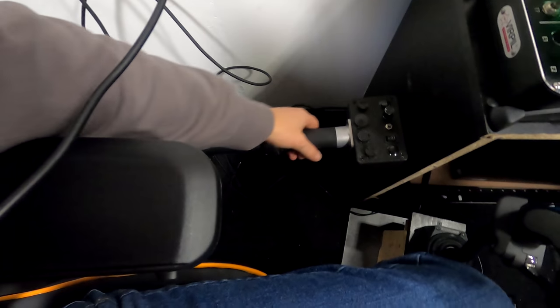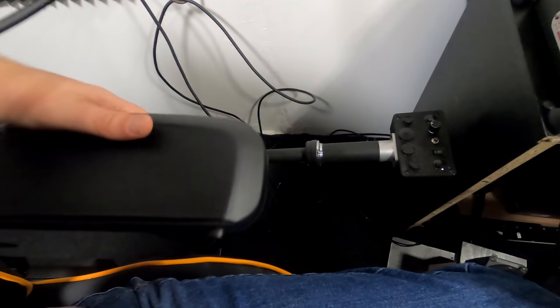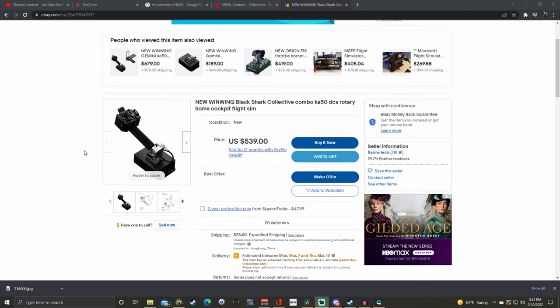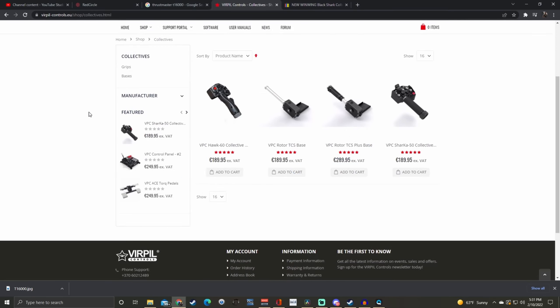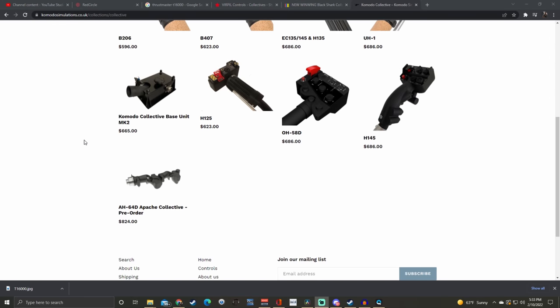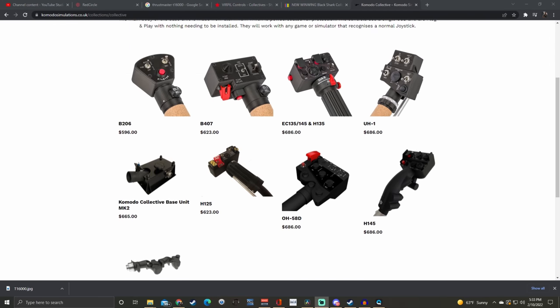One thing that I actually don't like about a hardware collective is positioning. If you have a chair with an armrest like I do, it means you have to extend your arm uncomfortably around it to manipulate the controls. Additionally, and let's be honest here, they're expensive. While many are gorgeously designed to provide a myriad of buttons, switches, and knobs, it's still hundreds of dollars into a piece of equipment that you can use for only maybe a quarter of what you fly in DCS, depending on what your taste in aircraft are.